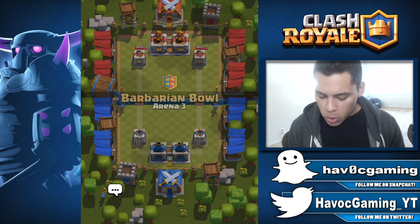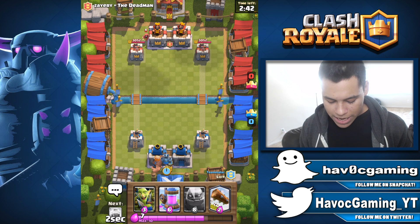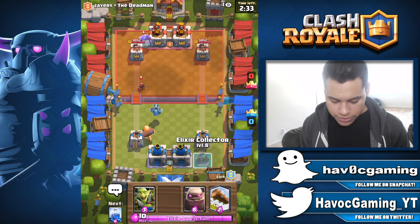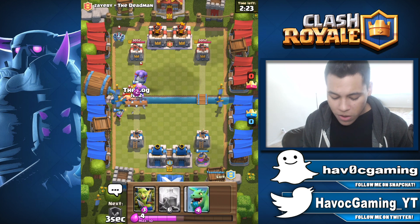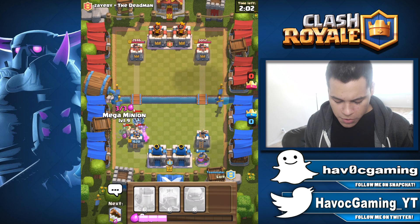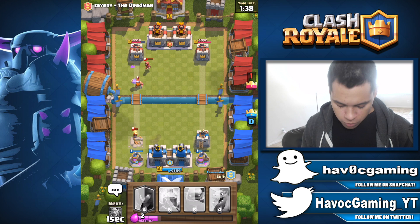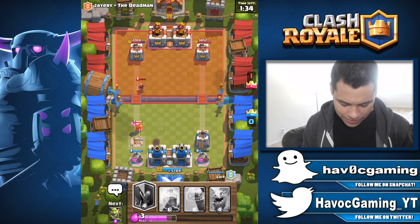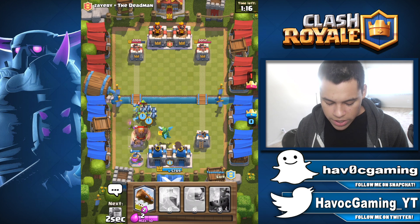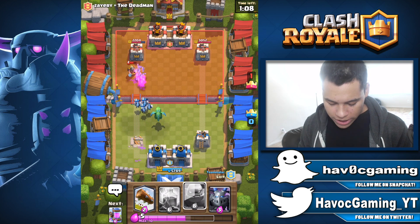Let's see what arena we're in — we're in Barbarian Bowl, arena three. Takes me back to the good old days. Okay so Lloyd right here is using a giant three musketeer deck, pretty interesting. I'm gonna drop my mega minion in the back. I'm not sure if he has something like a miner or goblin barrel — I think we can test the waters. The only thing I can drop is the log right now. I guess I'm just going to build up elixir. So this should take care of the elite barbarians — actually no, they took the tower down. Okay no need to panic. Let's drop an Elixir Collector right in the back — and they drop a lumberjack, I didn't even see that coming. We have two elixir collectors; let's drop the baby dragon along with some goblin gang. Let's go ahead and drop the Golem right in the back to see if we can make a huge comeback.